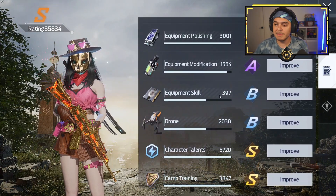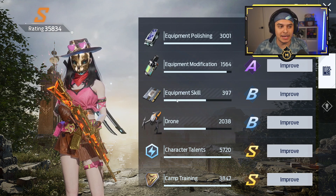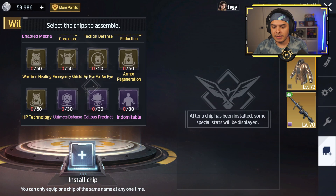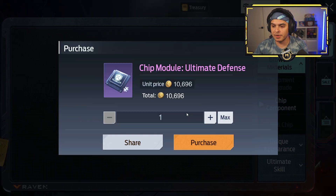Our equipment skill is now 397 — that brought it to a B from a C. It was all the way down there. I'm sure if we get another chip, like one of the cheaper ones, that would help too.